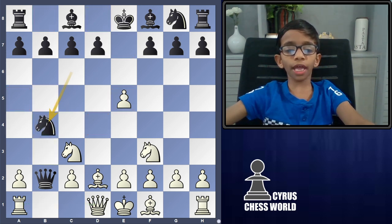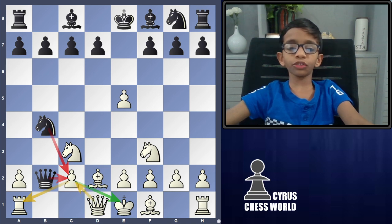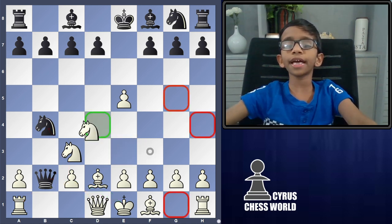Then black goes for knight to C4. Knight takes pawn — it forks the king and the rook. This Queen's knight is also defending the knight, so we cannot capture that knight.